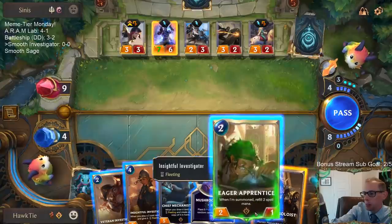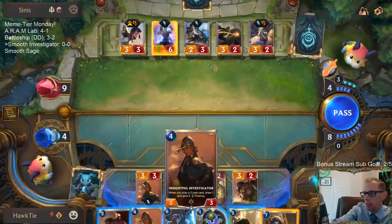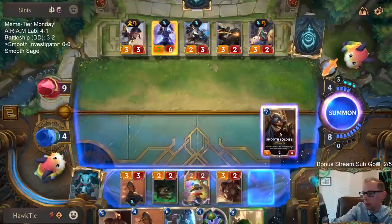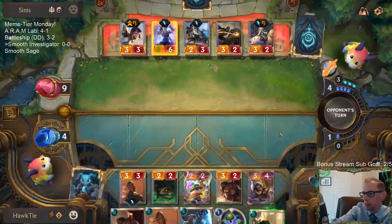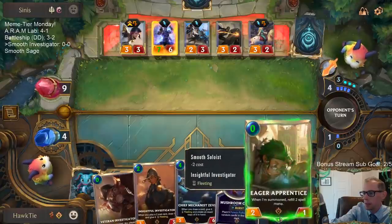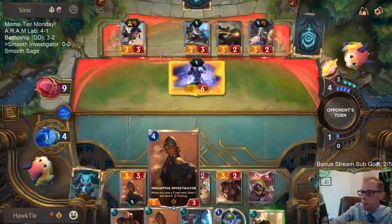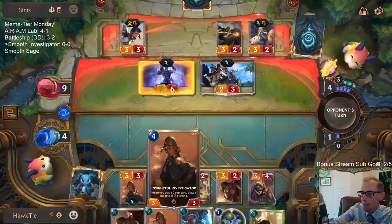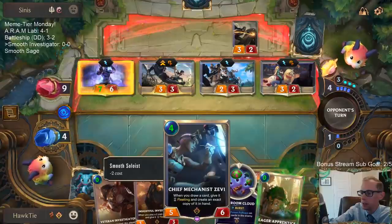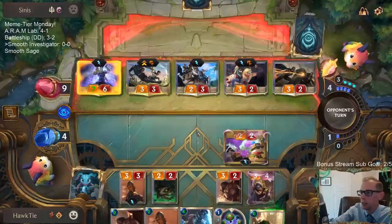Chat is saying to do it with the Smooth Soloist. The problem is Smooth Soloist turns these into zero mana, but then we won't get the extra cards with the Investigator. That's probably okay — now they won't be two-cost cards, so we won't draw extra cards, but they will cost zero. That helps our Chief Mechanist Zevi the next turn.